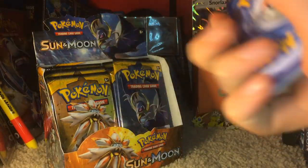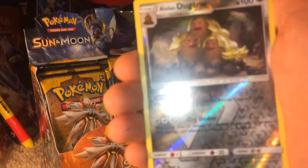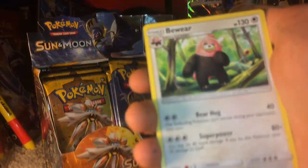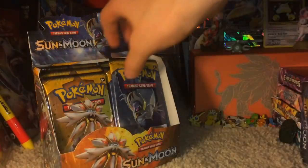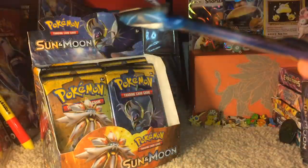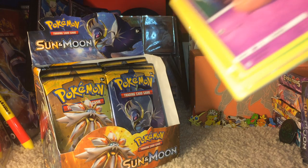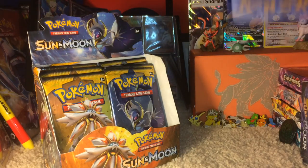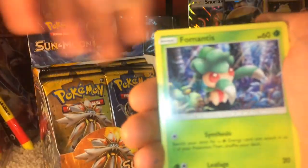I'm working on getting faster with this. We had a Fighting Energy in that pack. We have a Popplio, a Growlithe, a Grubbin, Zubat, Torkoal, EXP Share, Spinda, Lily, a Lowendug Trio Reverse — new one for my set — and a Bewear Regular Rare.